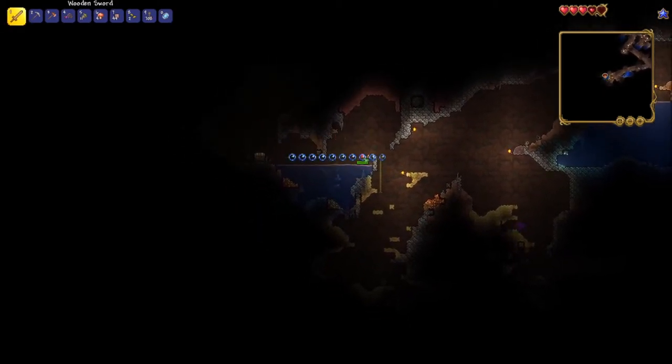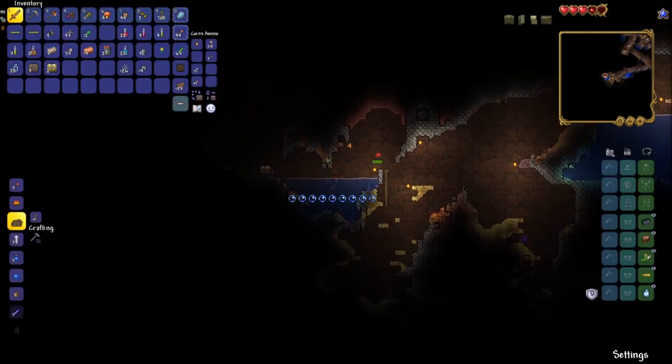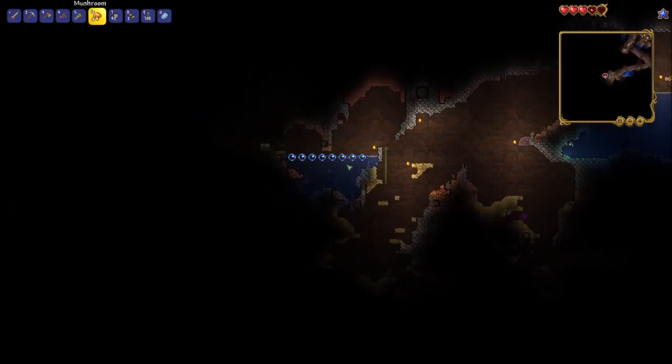Slimes can't go underwater, so if you're having trouble dealing with one like I did here, you can simply just build a wall and block it off.